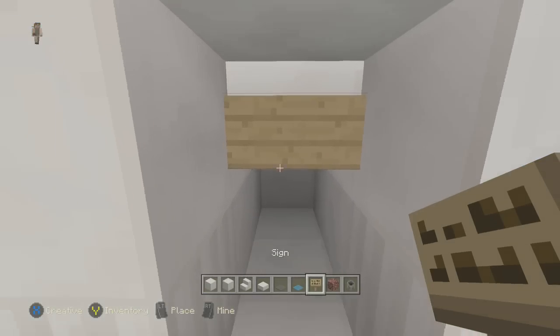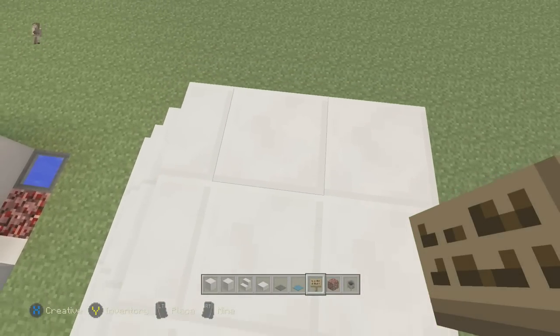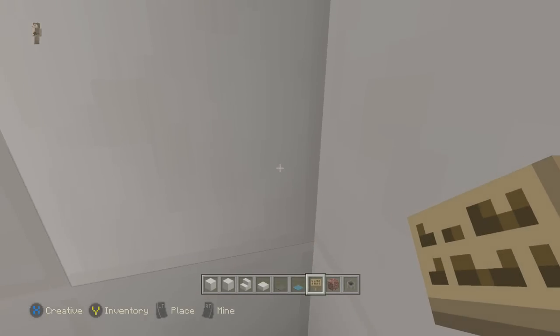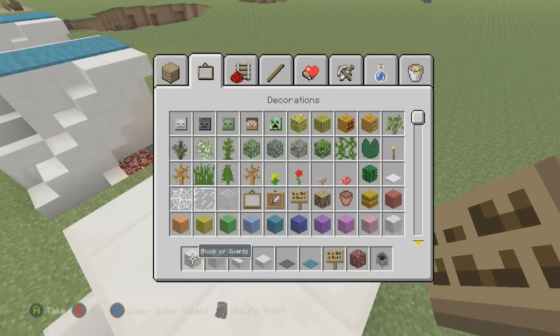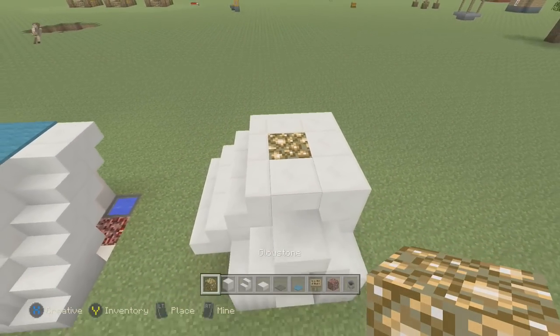Take a sign and throw it in there so it kind of hangs down, but there's still room. You can knock out this block here — the slab still covers it — and throw a glow stone block in there for lighting. Go ahead and pop some glow stone in there; the top is going to be covered up anyway.